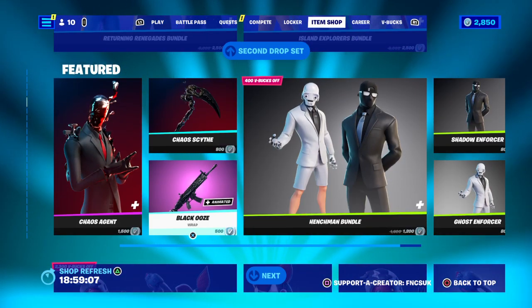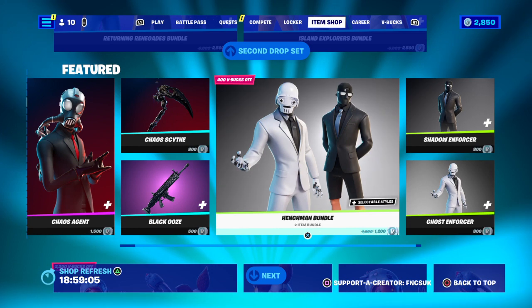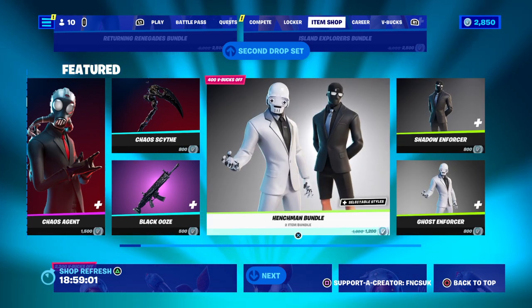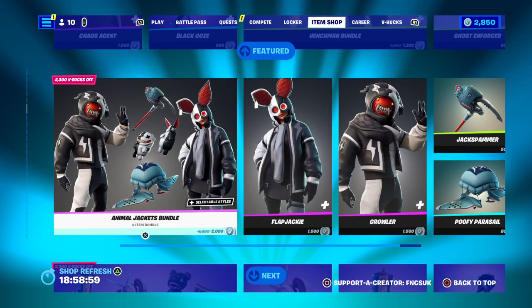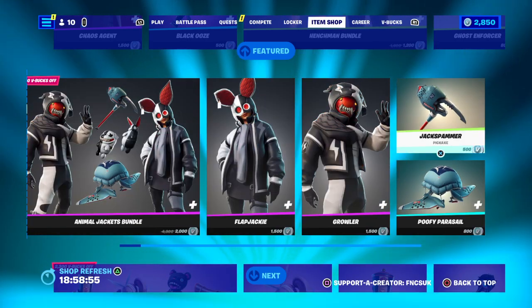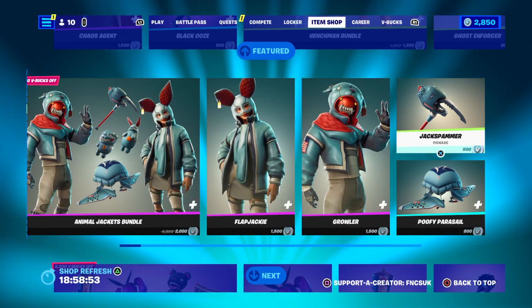You've got curse ages, black ooze, and chaos scythe — the enderman bundle. Also got ghost enforcer and shadow enforcer. You've got the animal jacket bundle — flapjack, growler, poofy's, five per sail, and jack spammer.